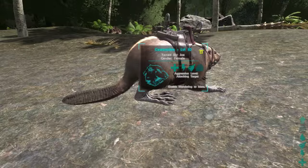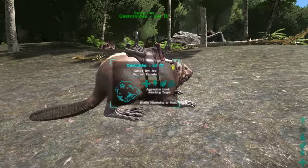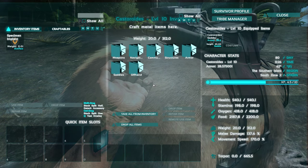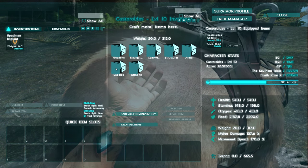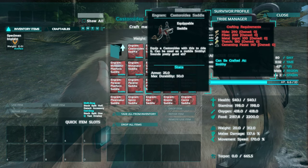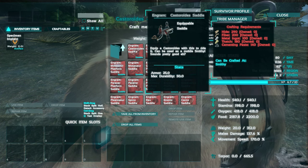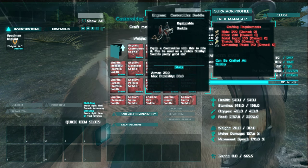Let's talk about the saddle. It can be crafted in a workbench - but wait, I don't have a workbench. Well, might as well introduce the first part of this guy's awesome abilities: his saddle, once equipped to the beaver, literally serves as a workbench. It's a fully functioning workbench - you can craft anything workbench-related. The Castoroids saddle costs 290 hide, 200 fiber, 100 metal ingots, 180 thatch, and 140 cementing paste. It can be crafted starting at level 55.